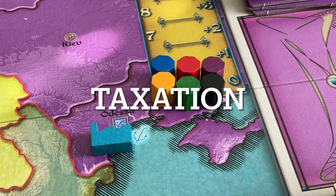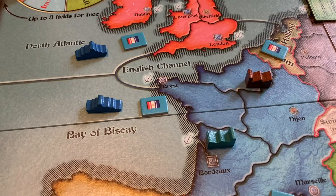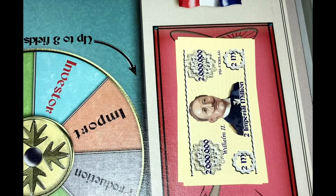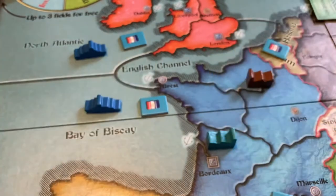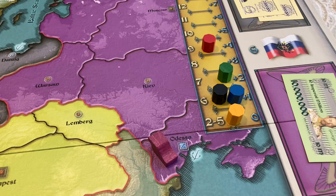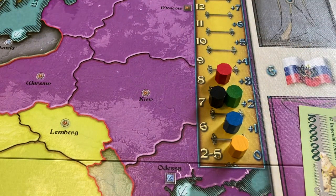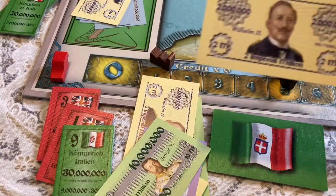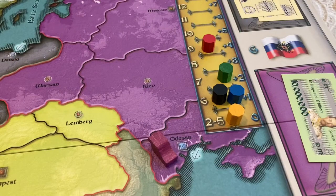The final space on the rondelle is taxation. When taxation occurs, there are three steps. In the first step, tax revenue is collected by the nation and placed in its treasury. If there's any bonus for the controller of that nation, it will be assessed at that time. The active nation receives $2 million for every factory it has without a hostile unit present, and also $1 million per flag on the board. The first time a particular nation taxes during a game, its marker will be placed on the tax chart. In future taxation turns, any increase or decrease will be marked on this chart. For any increase on the tax chart compared to the previous level, the controlling player is paid a success bonus of $1 million per additional space from the bank. If the taxes are constant or decreasing, no bonus is paid out.